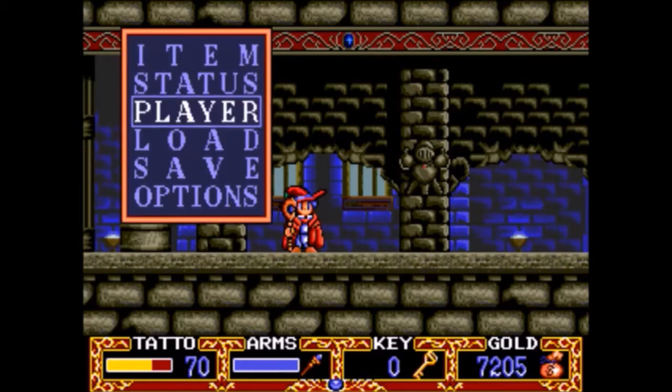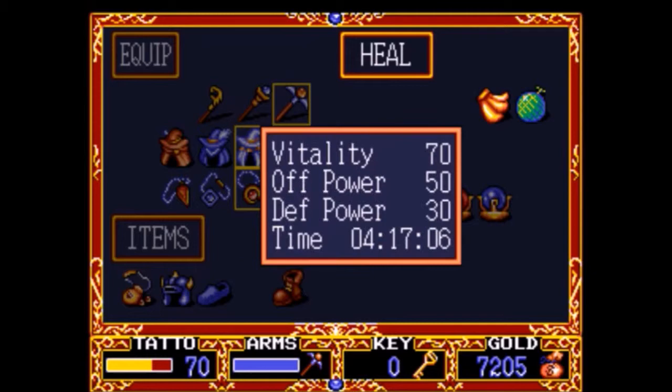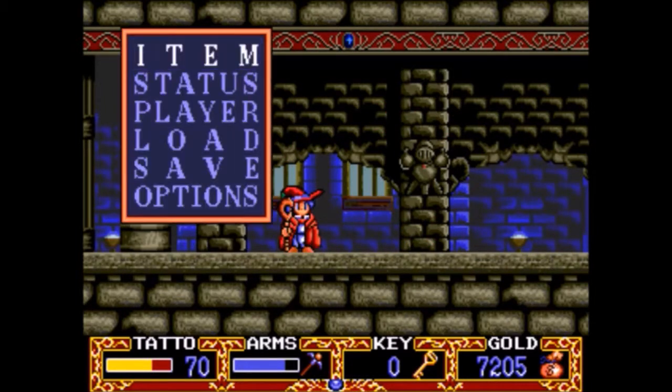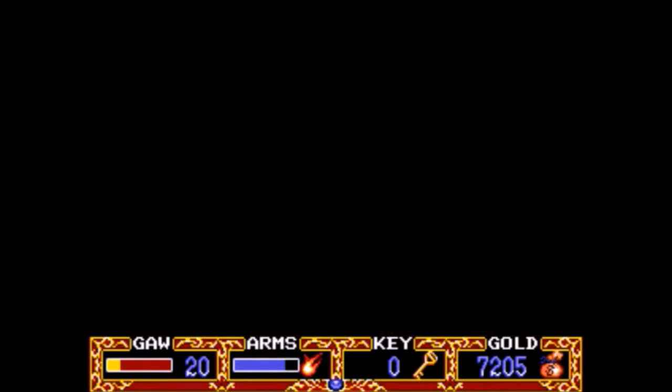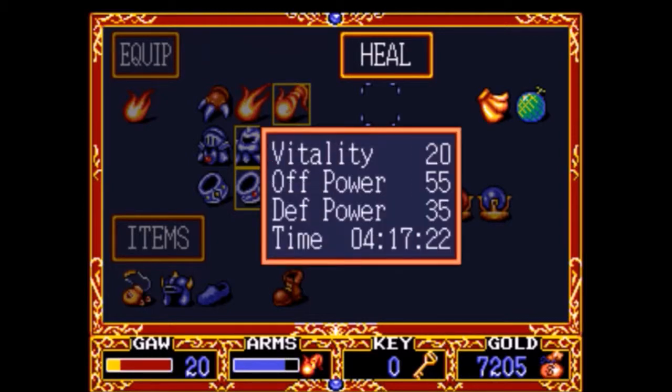Next up to bat is Mr. Tat — we're going to give him his aura cane, which boosts him to 50 as well. Are you seeing a pattern here? Not too impressed with his attack. Last but definitely not least is Gall, our MVP, our silent hero, with the aura beam bringing him up to 55.